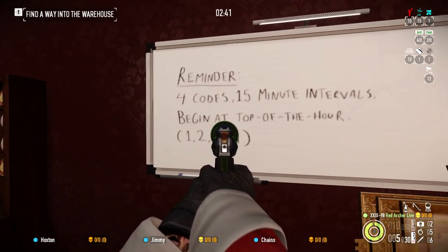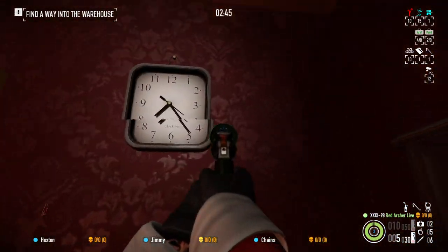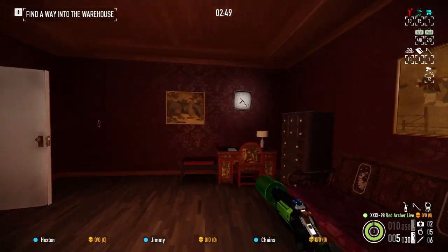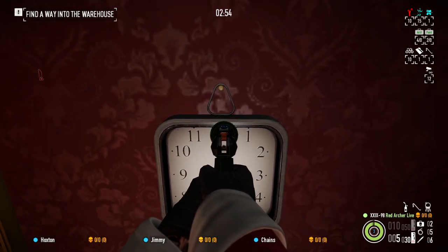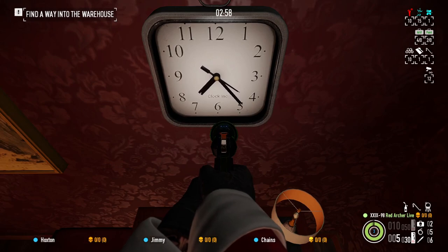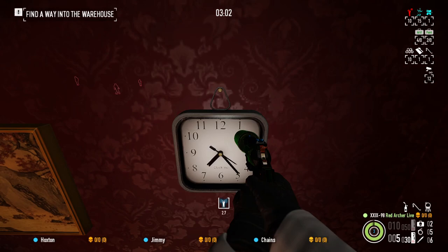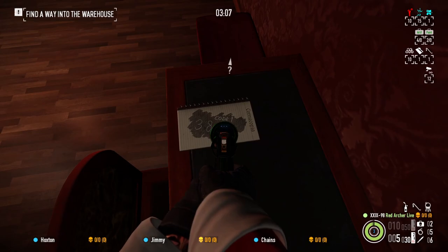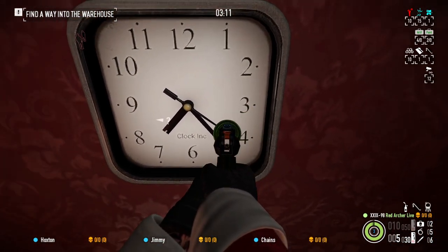Four codes, 15-minute intervals beginning at the top of the hour: 1, 2, 3, 4. What this means is, according to the clock on the wall here, the code is associated with the time in the heist. Looking at the minute hand — the hour doesn't matter, it's always between 7 and 8. If the minute is between 12 and 3, you want code 1. Between 3 and 6, you want code 2. Between 6 and 9, you want code 3. Between 9 and 12, you want code 4. In this playthrough I need code 2 because my minute is between 3 and 6.